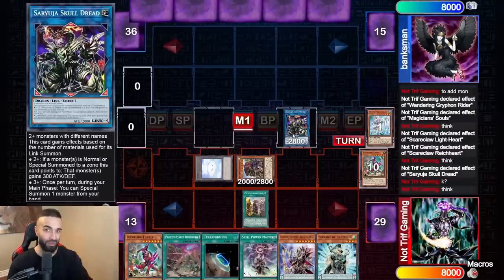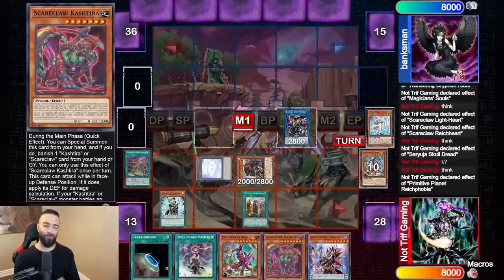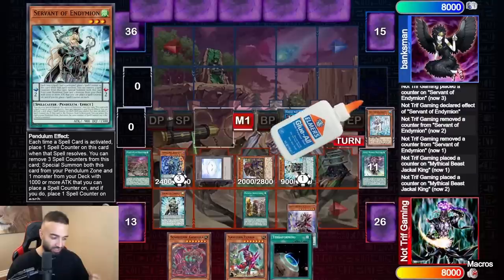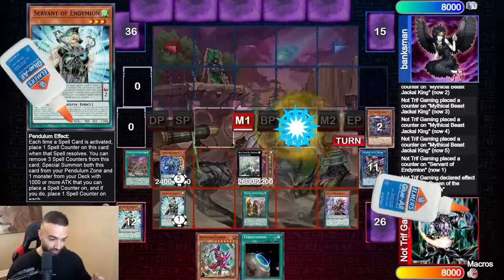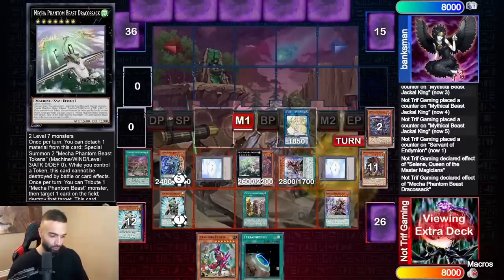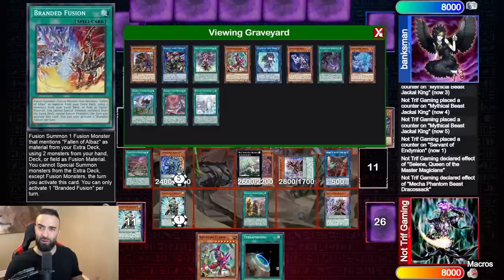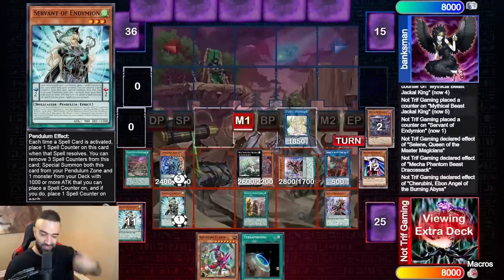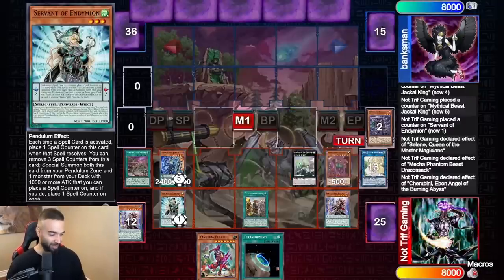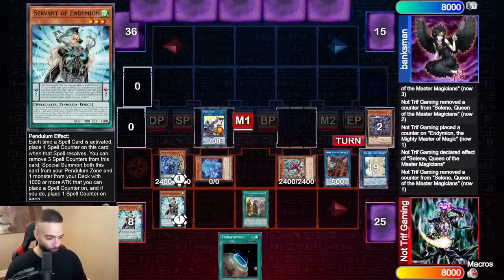In a Kastira format you cannot play pure pendulum — you have to play pendulum with max Endemian engine and cards with spell counters. I put back three, I don't need any of those. Saryuja just says drop four — I wasn't using any of those three cards anyways. Servant effect, Mastery — this deck is insane. Now look at the Draco Sack, bring out two tokens, make Cherubini, send Enchantress, resolve Enchantress, and wonder what Selene does especially as a spellcaster.